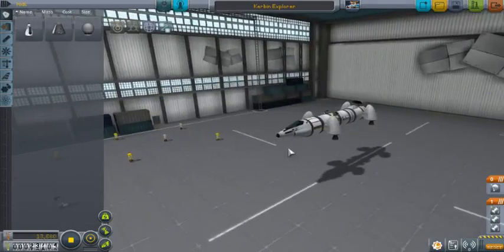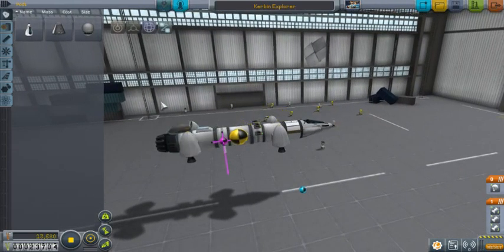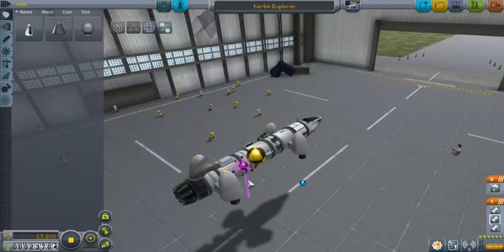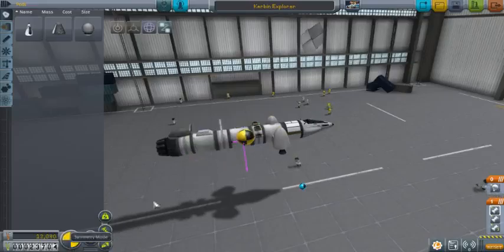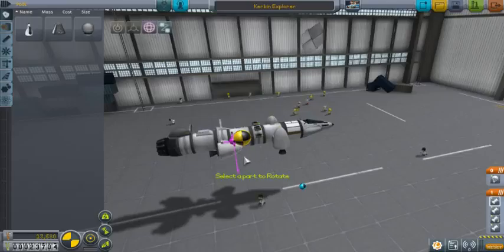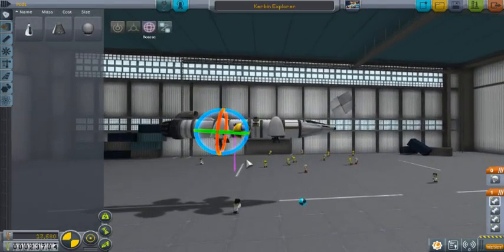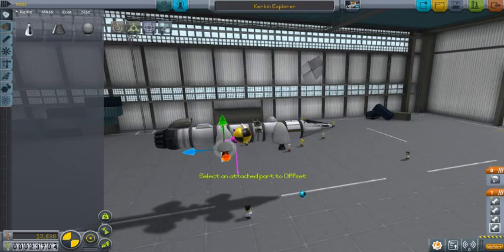We'll go ahead and deploy them, let's pick up some speed here. That's putting us forward for some reason — too much weight in the front. We gotta shift some weight here. That's what happens when your center of mass is too close to the thrust. As you can see right here, it is extremely close to that, so what we need to do is add more weight back here, or we need to shift that.